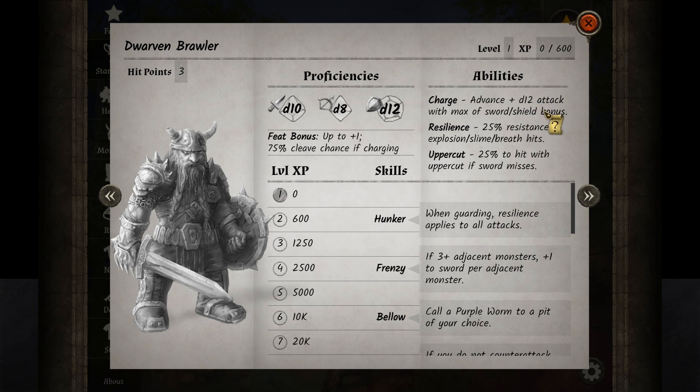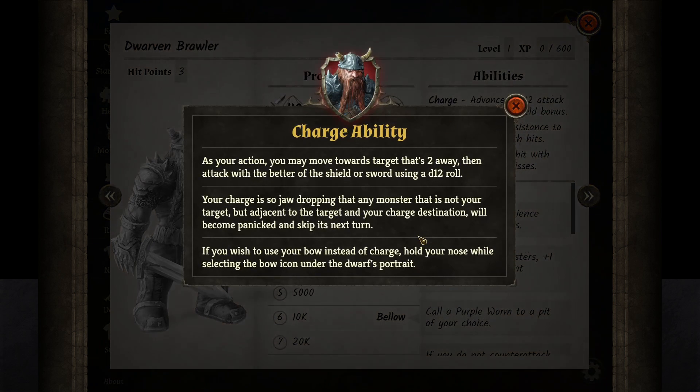Charge — advance, plus 12. D12 attack with max of sword shield bonus. So if the shield has a better bonus than the sword, I guess I will get this. Advance and attack. I should read them completely. As your action, you may move towards target — that's 2 away — then attack with the better of the shield or the sword using a D12 roll. Your charge is so jaw-dropping that any monster that you're not targeting, but adjacent to the target and your charge destination, will become panicked and skip the next turn.